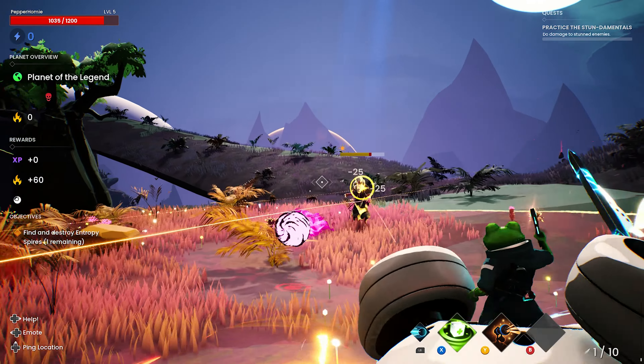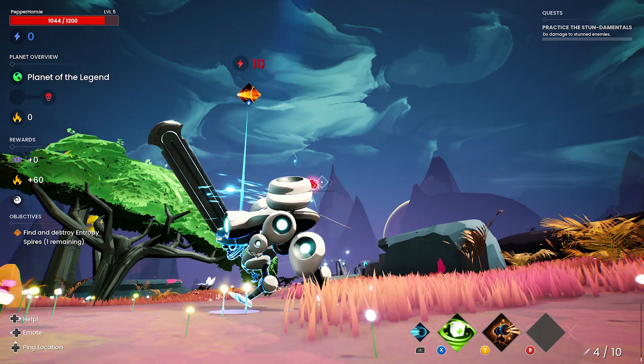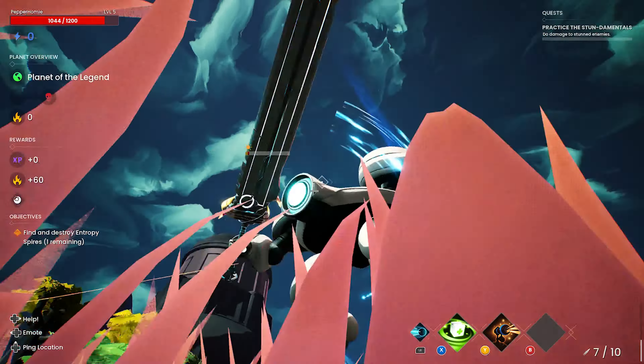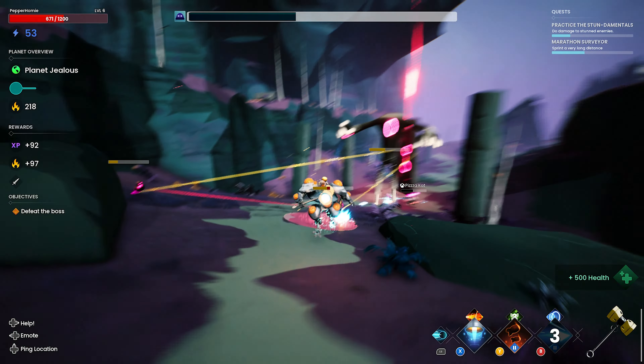Players will start in the hub world where they can customize their robot and frog, grab quests and missions. Quests will only be available to the host player. Upon choosing a mission, all players will be dropped into a planet and will have one of three objectives: defeat all towers, escape the planet, or destroy certain enemies.